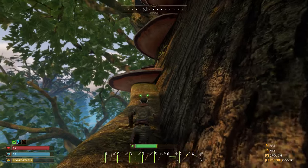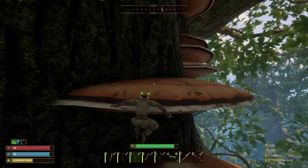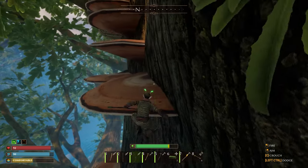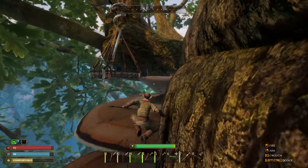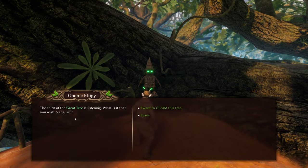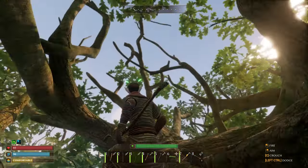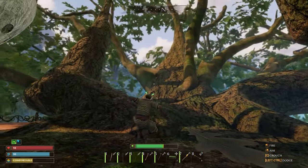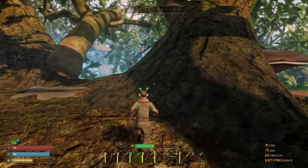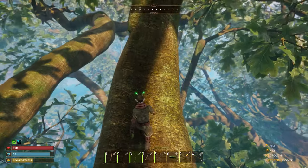Oh, almost. Do we even not have to do this the tedious way anymore? 'The spirit of the great tree is listening. What do you wish?' I want to claim this tree. 'I have claimed this great tree. Your tree encampment is private.' Whoa, this is so nice. Well, that's cool. And we still have like branches and stuff up here that we can come out and explore off of — although that is terrifyingly high. Let's go see what this little hot air balloon is all about, because I have no materials to build right now, so there's not really any use building up here.